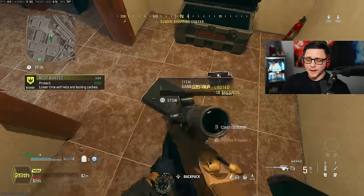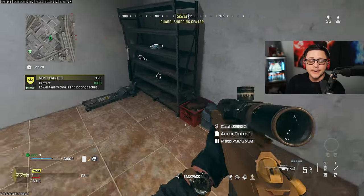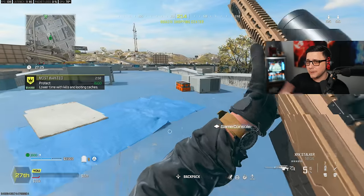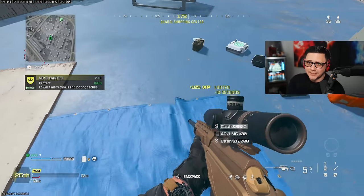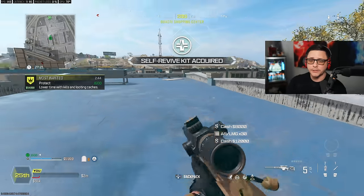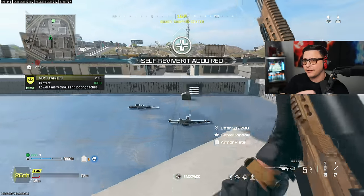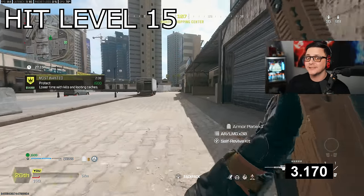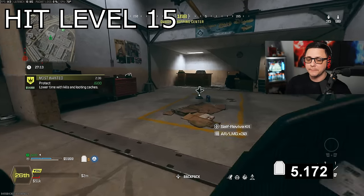When you grab a Most Wanted contract — as you can see in the background — you're going to continue looting while the timer counts down. While that Most Wanted contract is active, you get an extra 5% XP while looting, so each box you open gives you 105 XP. Keep in mind you'd need approximately 28 boxes to gain one weapon level at that rate.